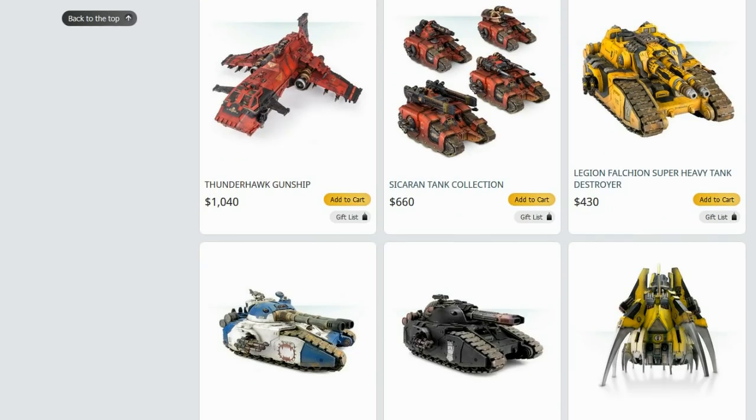Out of the super-heavies, the Falchion's alright with the twin-linked Volcano Cannons, but honestly I wouldn't go for that first. I'd go for the Fellblade, followed by the Glaive. The Glaive's a good all-rounder that's good on any table. The Fellblade really comes into its own on games with 70-inch-plus boards, because those guns have 120-inch range, but it's perfectly viable on most tables.